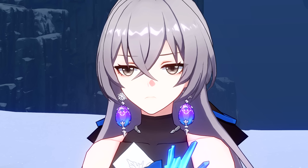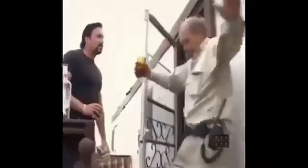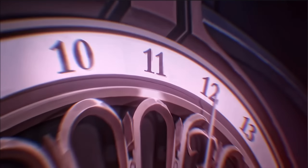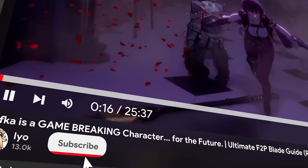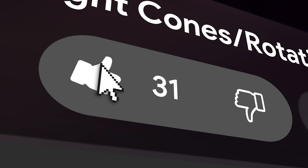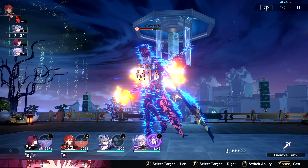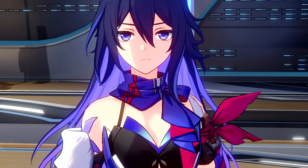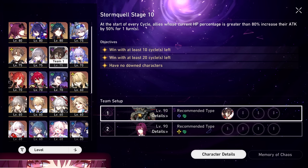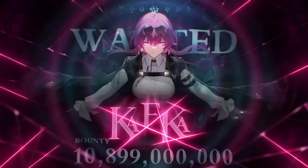What's good guys, Yoku here and Kafka is finally here. I sound a little sick — your boy got sick through traveling — but the next five-star lightning DPS character has officially dropped on the banner for the next three weeks. Before we have too much fun, let me do my job and break down everything you need to know about Kafka in this ultimate free-to-play guide.